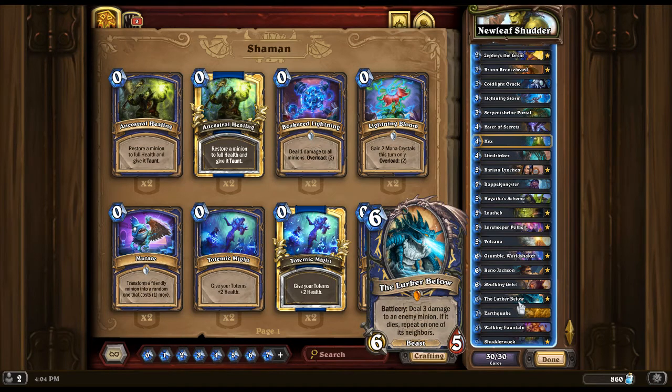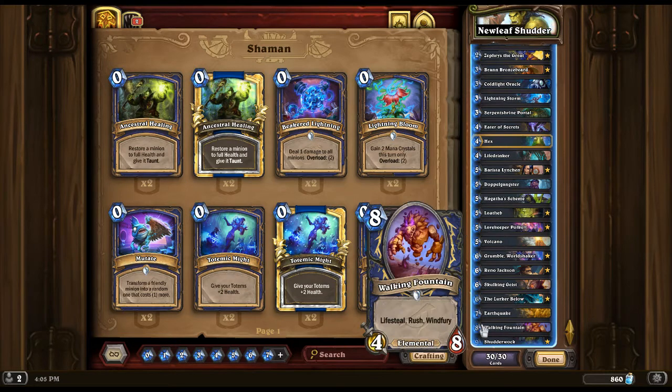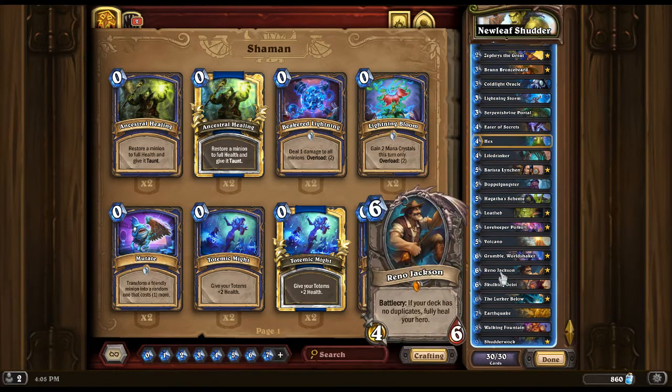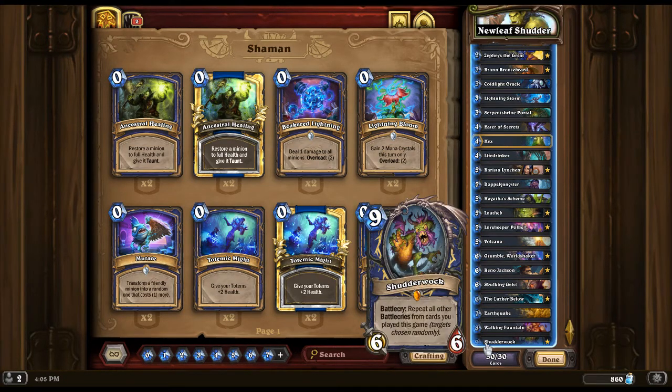Lurker Below is also a great clear — it deals 3 damage to an enemy minion, and if it kills it, it's going to repeat. So it can potentially clear out an entire board. We have Earthquake again for more clear. We have Walking Fountain for that heal. And ultimately, we have Shudderblock.